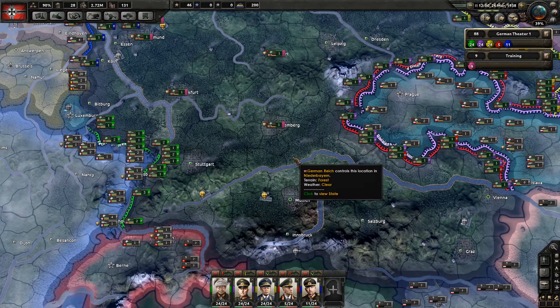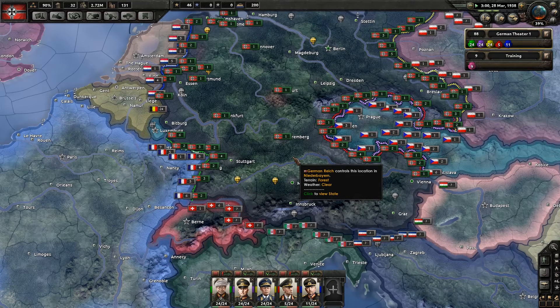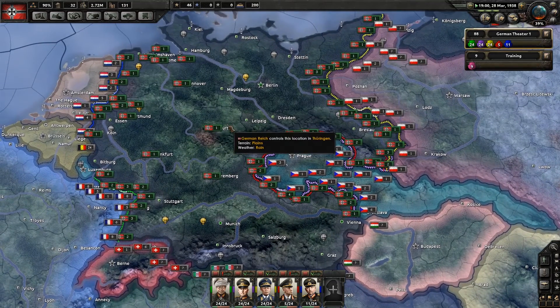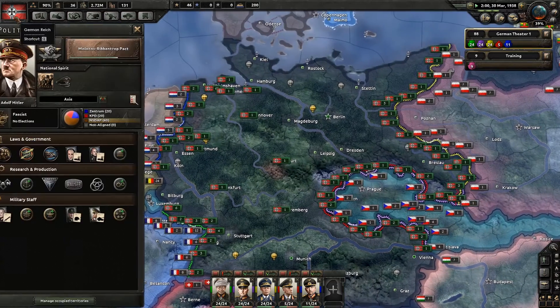Hello there guys, it's me UnstableVoltage. Welcome back to episode 6 of Hearts of Iron 4 as the German Reich. I haven't really got into any wars yet, although I did send a couple of divisions down to help out Nationalist Spain. But at the moment we are just sort of trying to do a few things politically. We are building up our infrastructure, our tech, and our forces. We will get to go and attack some people at some point.